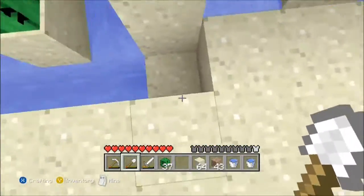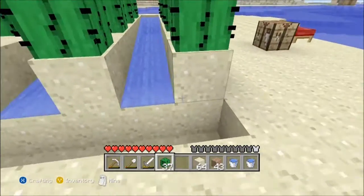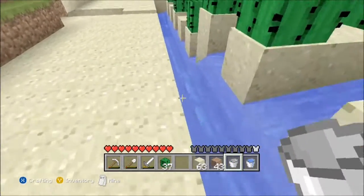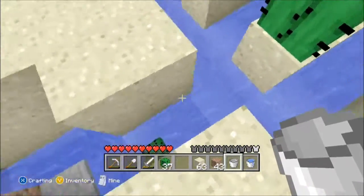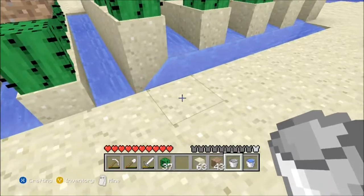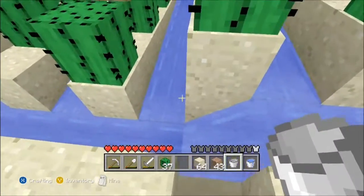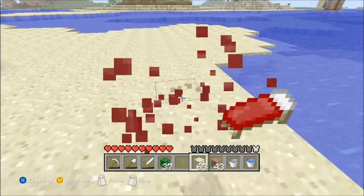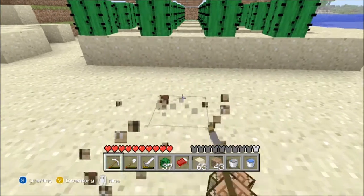If you notice the water stops right there — that's because it's eight blocks long and water runs eight blocks. Now what we're going to do is dig another trench this way. That needs to be eight blocks — that might be too long. We want the water to flow that way. Perfect. I have it flow into the other system I've already made, meeting in the middle and flowing down into that hole. If you don't want to make it that complicated, you can just make a little trench and a small pool of water right there and hop in to collect them. The most I've ever collected is about 18 — I think the max is around 40.